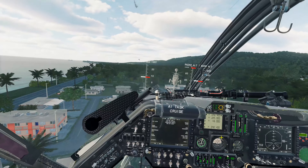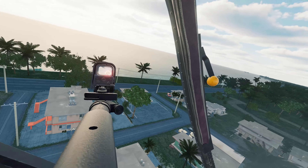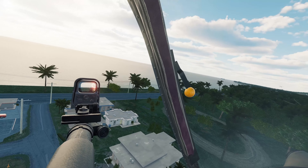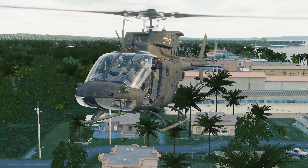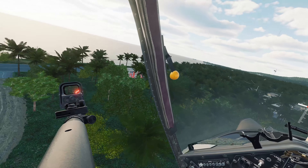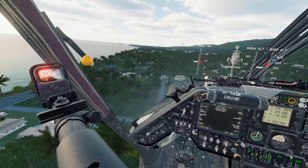Yeah, you can put the autopilot on in the seat — Roger that. And then you can go in the other seat and do your thing. The autopilot does not have terrain avoidance — he has smacked into stuff on me, several times. I've seen somebody bring this thing over here; I don't know how they did it. I can't get it to go past there.